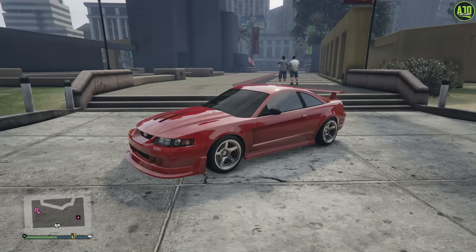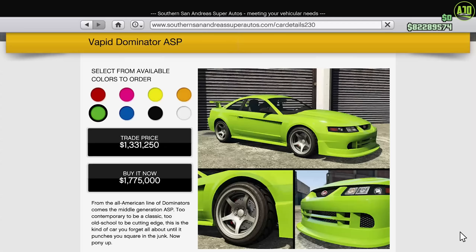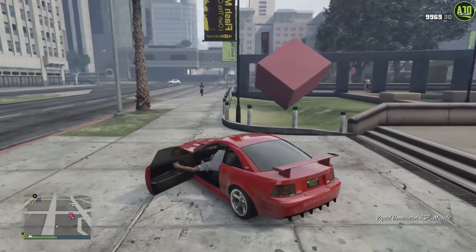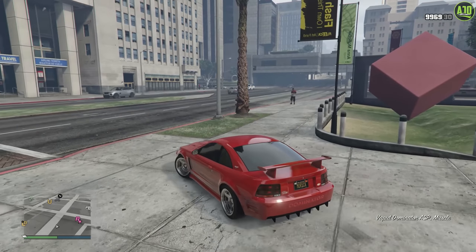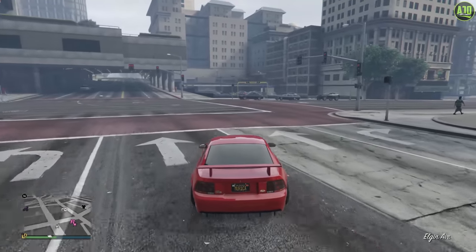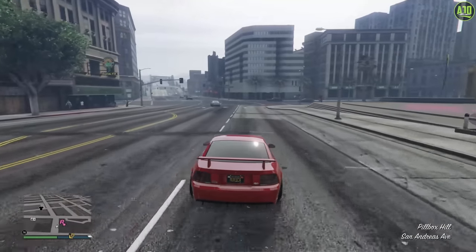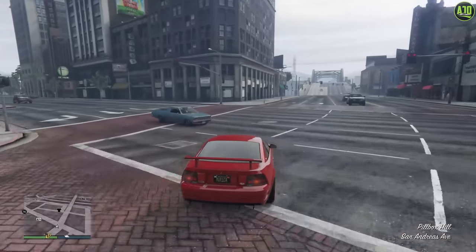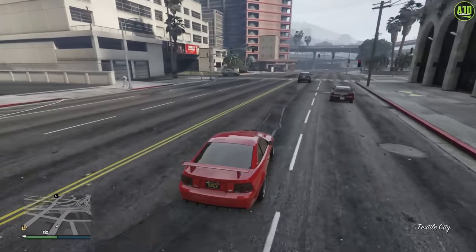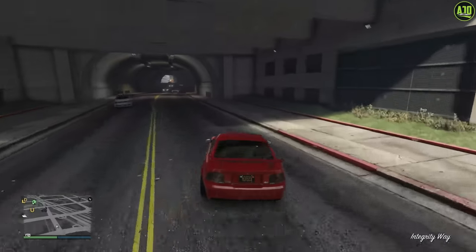Moving on to number 8, we have the Dominator ASP. This car released with the Tuners update in 2021 with a normal price of just under $1.8 million. This thing is still top 5 in the muscle car class around most tracks, which you would never expect from an older Mustang. What's most impressive is the handling — this thing literally handles like a sports car, and has a very respectable top speed of 119 miles per hour. It's just an absolute sleeper considering the way it looks and performs.